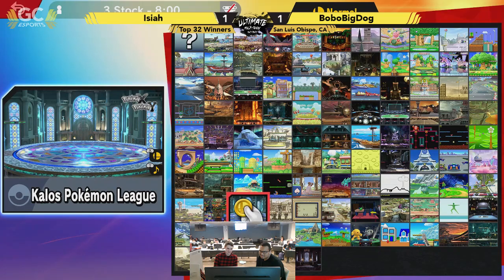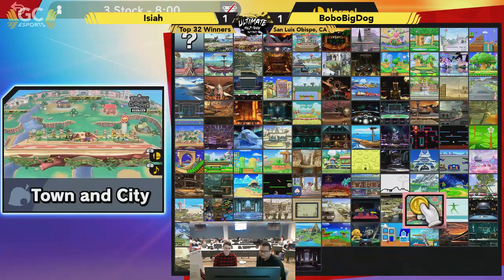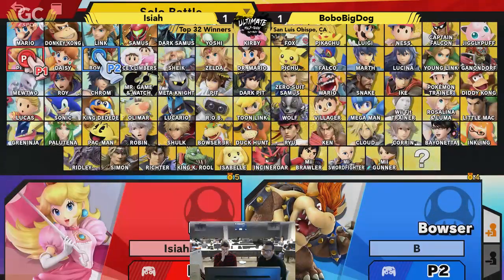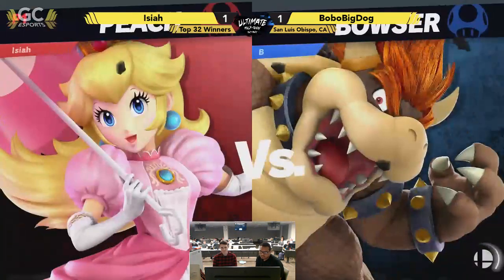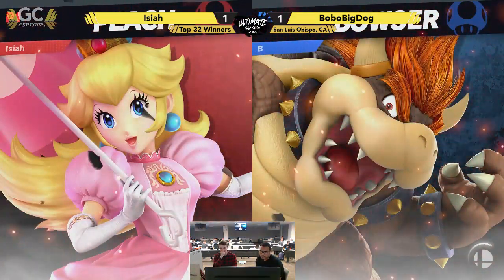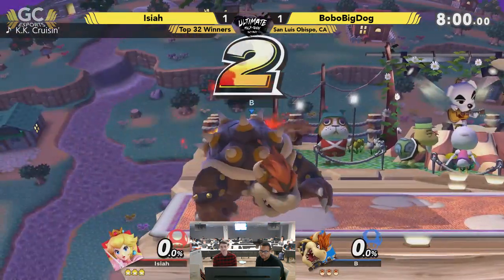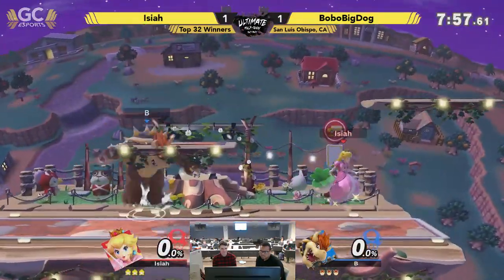If you know the actual names of characters' attacks, you're a nerd. There's nothing wrong with that — I'm a nerd, me too. I love nerds. But if you call Falcon's side B 'Raptor Boost,' or Falcon Kick, Falcon Punch — that's acceptable. But if you know Koopa Claw and all the Pokemon move names... well, the Pokemon move names are understandable. You're a nerd, and we love you.